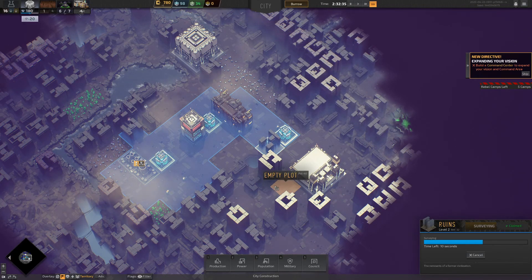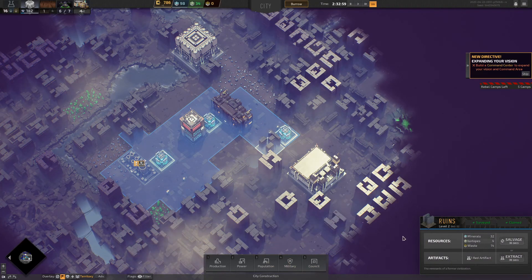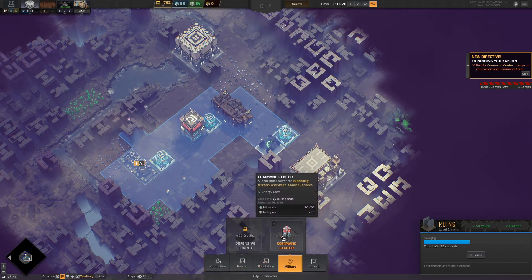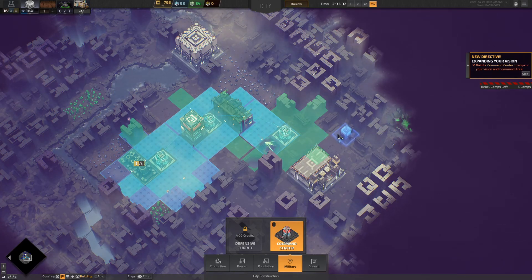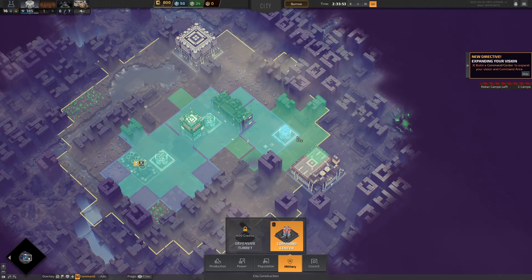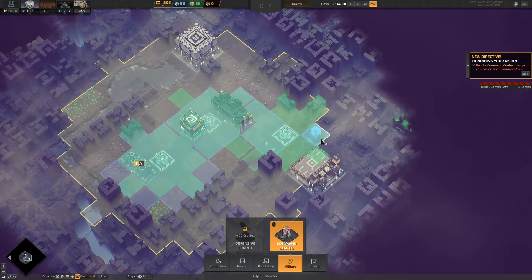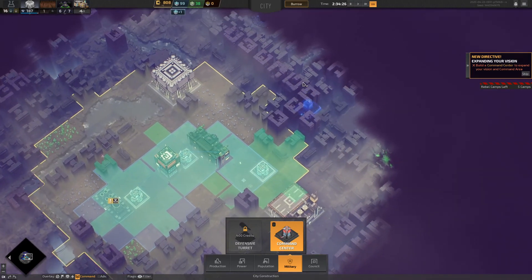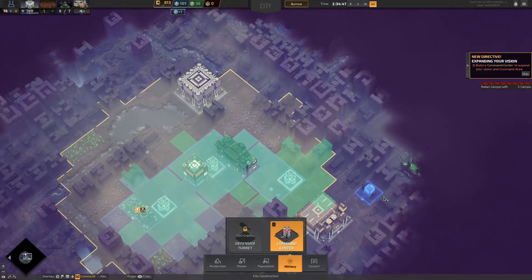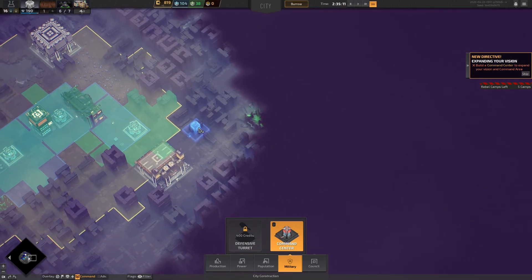So it sounds like if you get attacked by rebels and they destroy the command center you lose sight of all the area that command center covers. I think you have to defend them — I saw in military there are ground turrets you can use. Let's go to military — command center — we can build there. Looks like we can't build much further away though; it looks like you have to be in your command area to build.